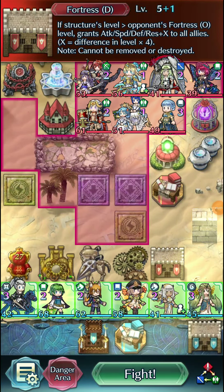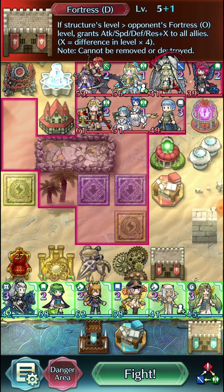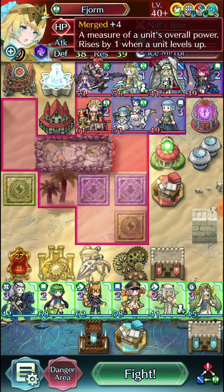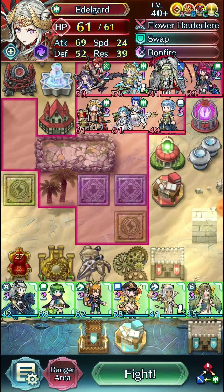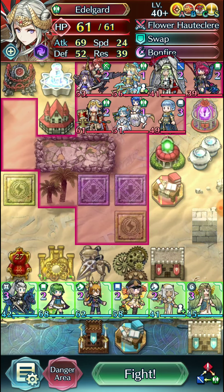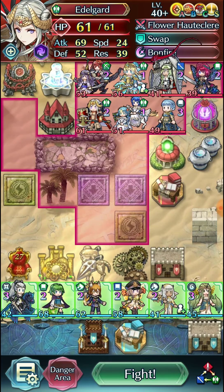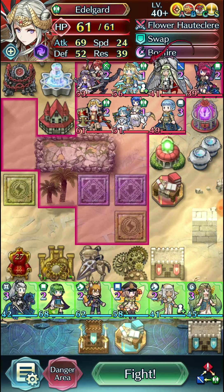Hello everyone, this is Isidregan and welcome back to another episode of Fire Emblem Heroes. We're in the second match of the season and we're going to have to pull off some pretty ridiculous stunts. I did some approximations and things are going to be extremely close, so we have to do everything precisely and actually try hard for it. Anyways, let's get straight to it.